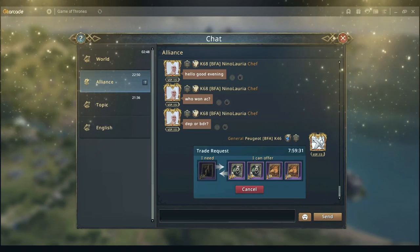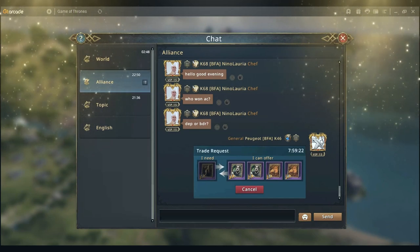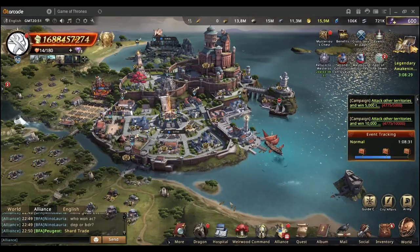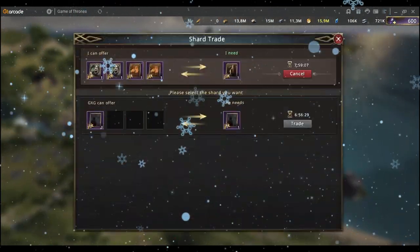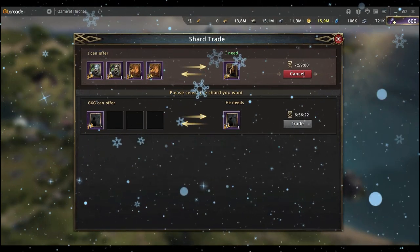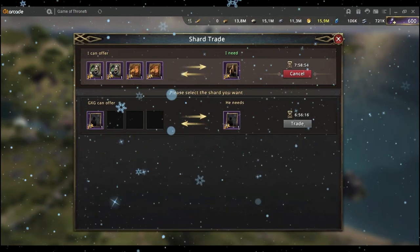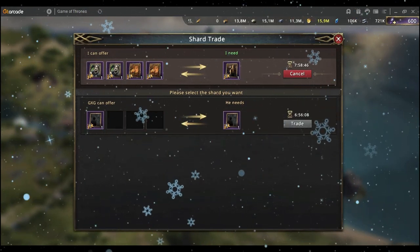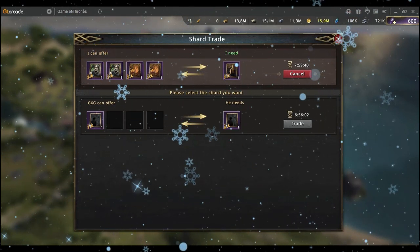It's important to mention that you can do three exchanges per day, regardless of who initiated it — three exchanges is your limit. Since you won't be able to scroll through the entire alliance chat all the time, there's a new feature I wanted to show you. Down on the left where it says 'Redeem' — when you click it, you can see all active trade posts in the alliance chat. This makes it much easier to see what's going on. Right now it's just me and one other trade, but whenever new shards are released you can see a lot more requests.